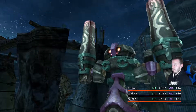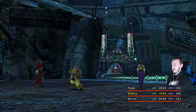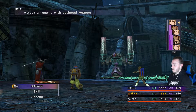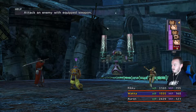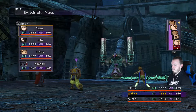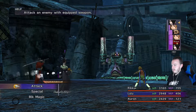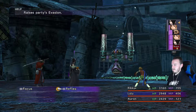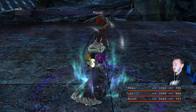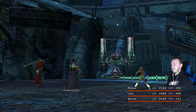Let's bring Rikku in and see if we can steal some more Holy Waters — we're going to need them. I think we've got about 25-30 right now, but let's get more. Let's bring Lulu in — not necessarily to use her spells, but just to get experience because I want her to get Flare and Doublecast. That would be fantastic. Three more Holy Waters.